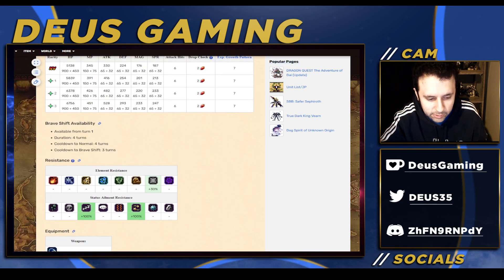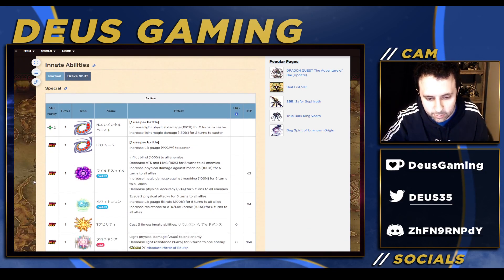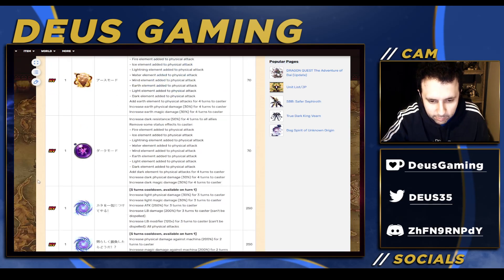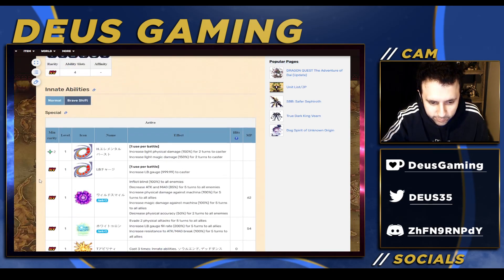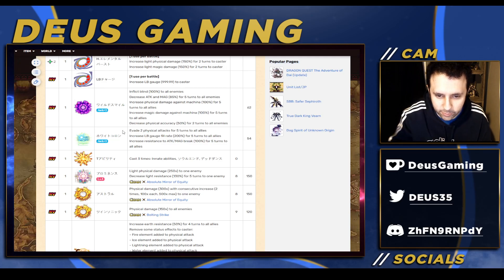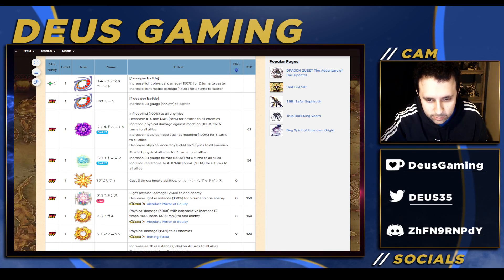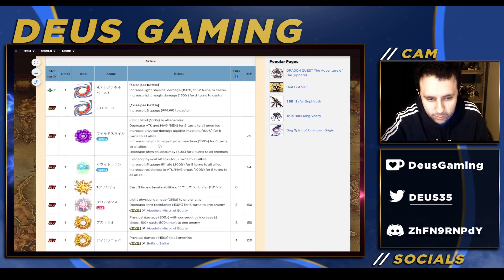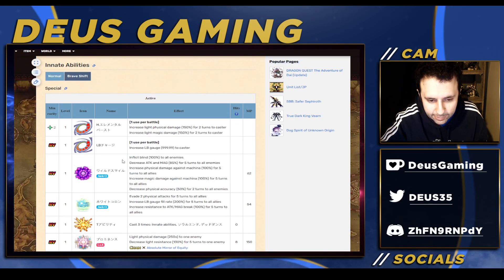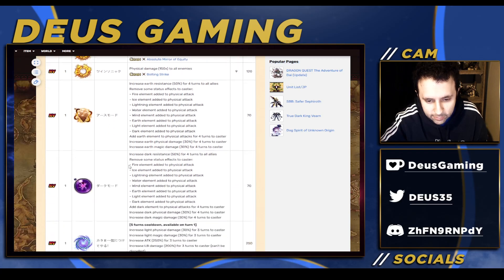Unfortunately he is not a true Brave Shift unit even though he has a Brave Shift. At least he's not an SLB, but I'd prefer he had infinite turns. He's basically copy and pasted almost from his five-star form, which is remarkable. They could have at least made this three stacks of evasion and increased the machine modifier. The reason his LB was decent back then was because it had a really high defense break on it, but it does not have that this time around.